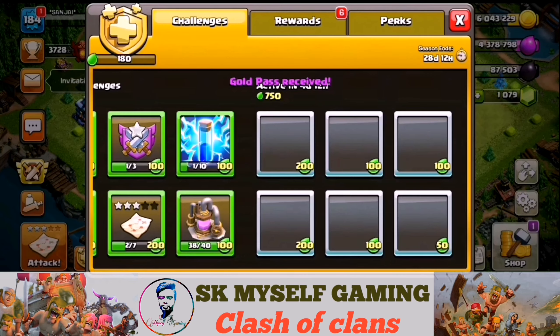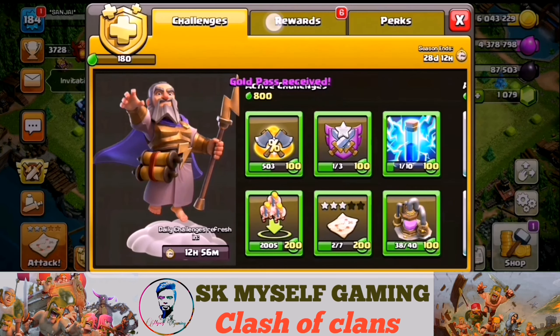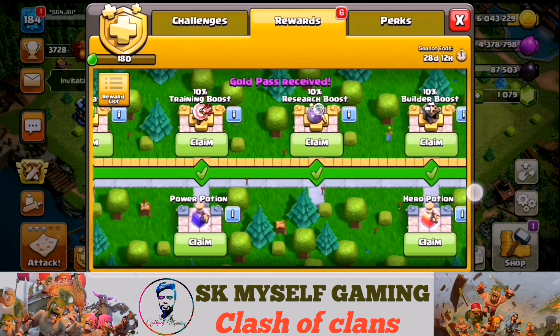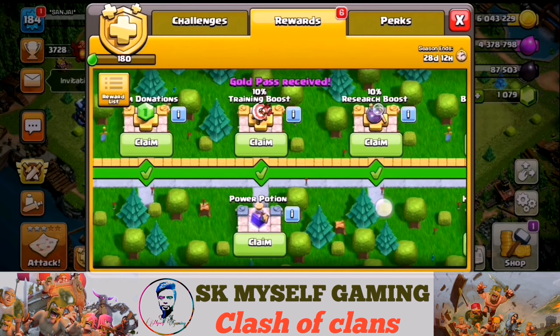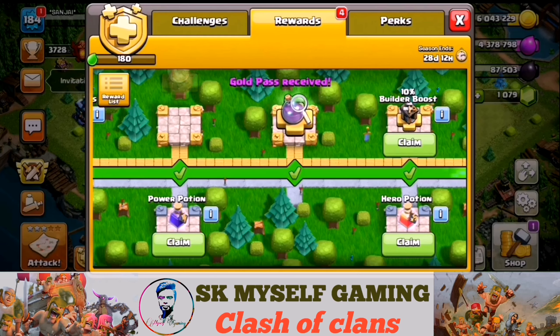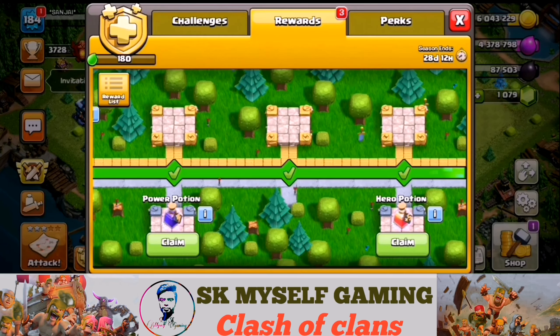The Gold Pass is received, then the Gold Pass is unlocked. The Reward Points are added and the Gold Pass is fully unlocked. We will collect the new Training Boost, the Research Boost, and the next 10% Builder Boost.